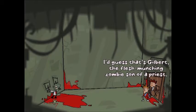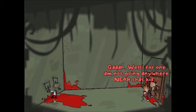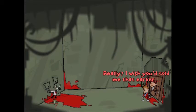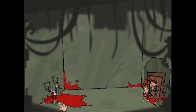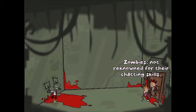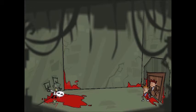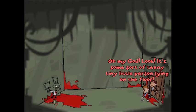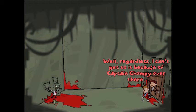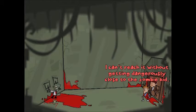Crumb's alive! What the hell is that thing? I guess that's Gilbert, the flesh-munching zombie son of a priest. Well, I for one am not going anywhere near that kid. I don't think the restraining order counts after they've died, buddy. Let's try talking to this guy. Hey Gilbert, have you managed to retain the power of cognitive thought? Zombies — not renowned for their chatting skills. Now I know I need to get this doll. Oh my god, look, it's some sort of teeny tiny little person lying on the floor. It's one of Gilbert's action figure toys, clearly. I can't get to it because of Captain Chompy over there — I can't reach it without getting dangerously close to the zombie kid.